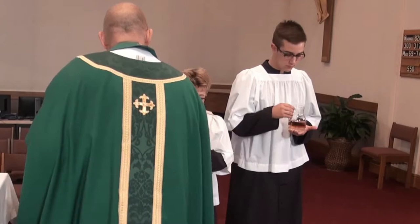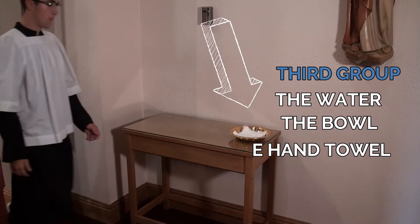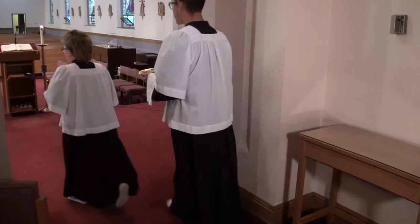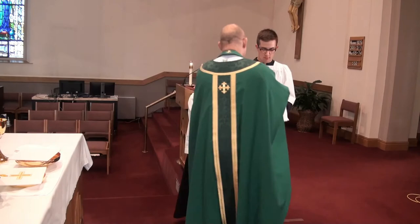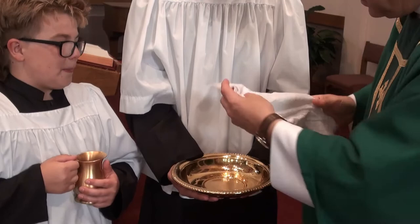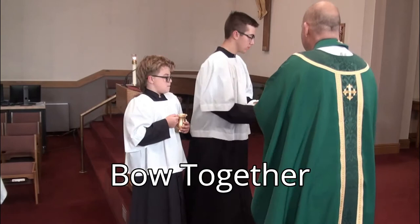Now it's time for group number three, which includes the water, the bowl, and the hand towel. Look how Bradley opens up the hand towel and puts it over his arm — that will make it easier for the priest to dry his hands. When Father places his hands over the bowl, don't be afraid to pour the water. Good job, Trevin. Look how easy it is for the priest to dry his hands when the altar server has the towel unfolded over the arm. And now, altar servers, bow together with the priest.